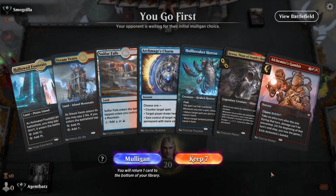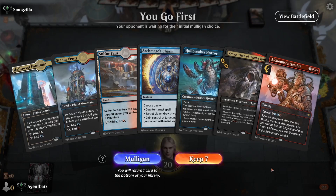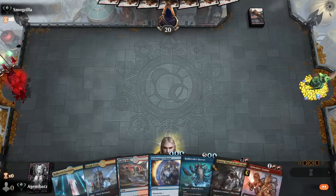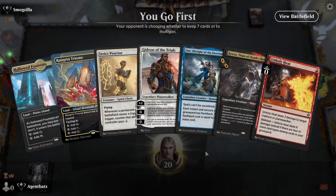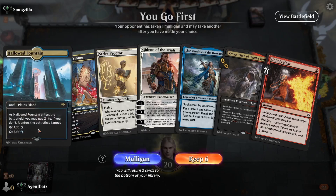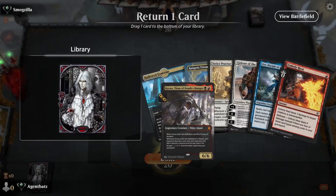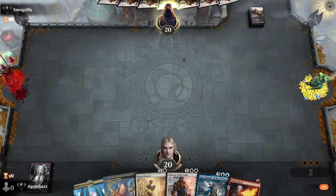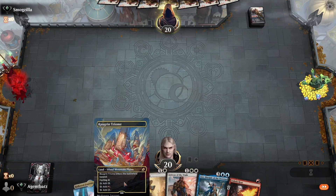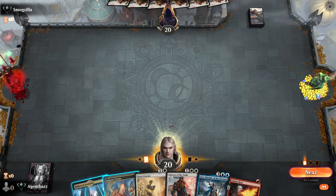Here we have nothing to do until turn three, so I think I mulligan. That's fine — we just need to draw some land. We don't have black mana, but it could be very good. Let's play a bit safe. We don't draw black mana, but hopefully we can draw Lotus Field — that would be the best one.